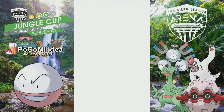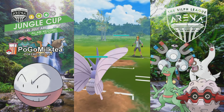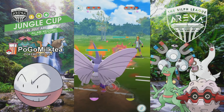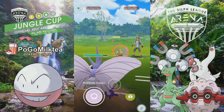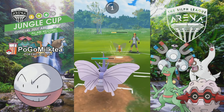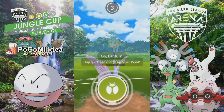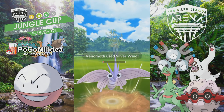I ended up going Venomoth, Electrode, and maybe Wigglytuff. I lead with Venomoth and he goes into Beedrill, which is great — I can just confusion-spam and hope for the best. Unless the Beedrill had Aerial Ace, I wouldn't be in trouble. I decide to forego the shield expecting him not to have Aerial Ace, but he does run Aerial Ace and it does a good chunk of damage. I go for Silver Wind and I'm forced to switch.